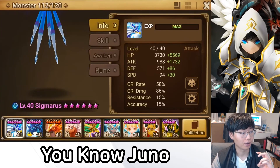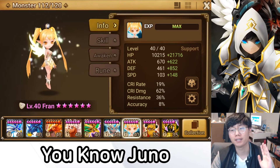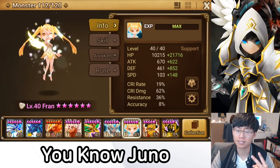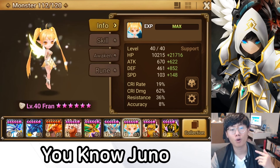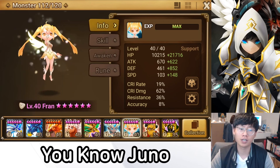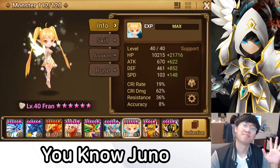That's the end of the video — it was a short one because Fran is a pretty simple unit, but simple doesn't mean easy to rune, since she requires a lot of stats to work well, especially in the Violent and Will sets. Hope you enjoyed the video. If you did, please like and subscribe, and if you want to see a guide on a particular unit next, leave a comment below and I'll try to accommodate that. See you guys next time!